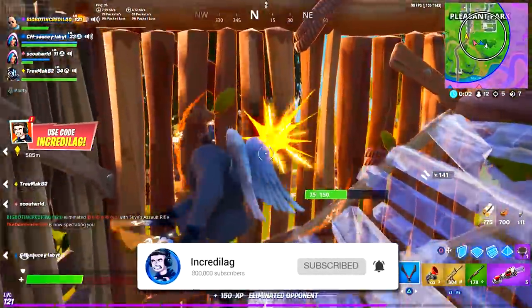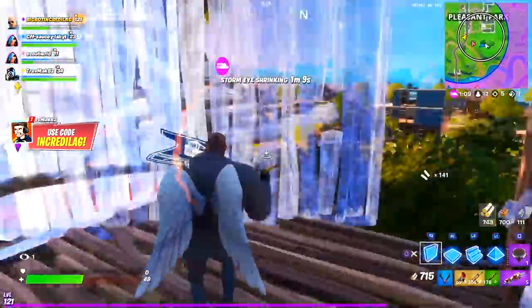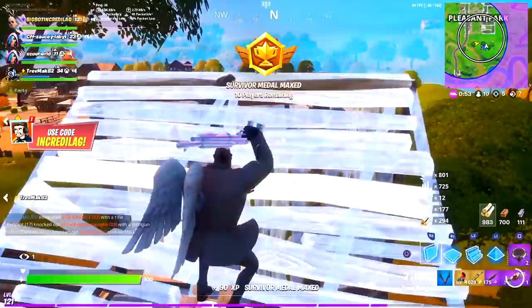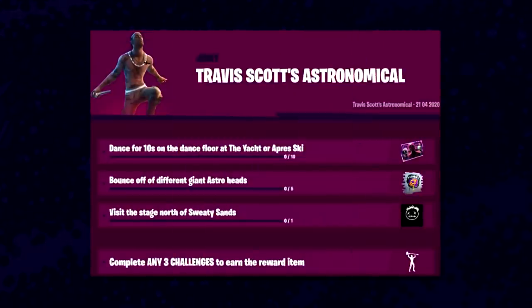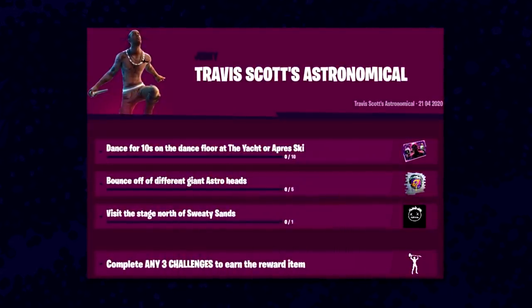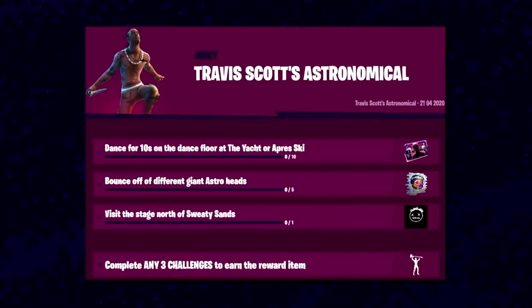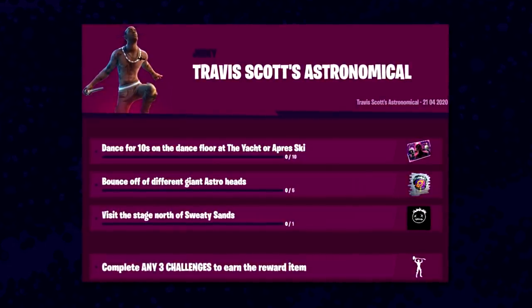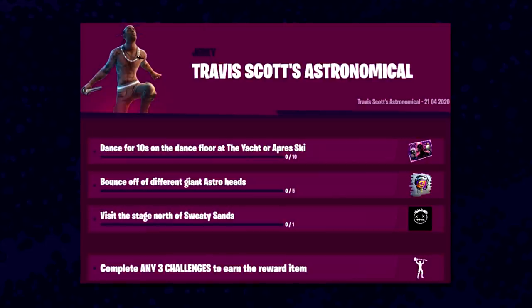Now, for the moment we've all been waiting for — the brand new Travis Scott challenges. They're really easy and they'll drop around 9 a.m. Eastern, similar to the Deadpool challenges. First, you'll want to dance for 10 seconds on the dance floor at the Yacht or Apres Ski. Second, bounce off different giant Astro heads — these are going to be scattered all over the map.